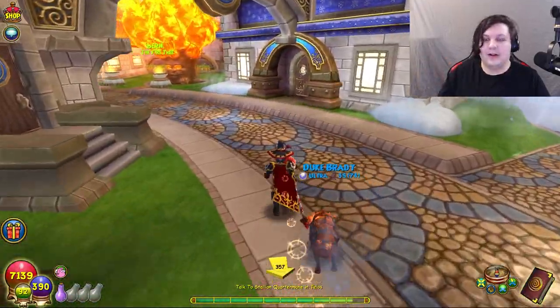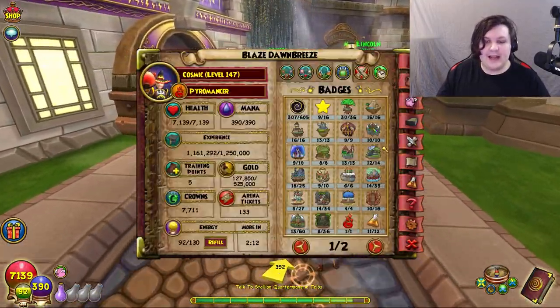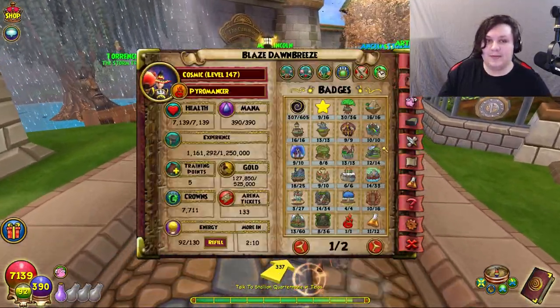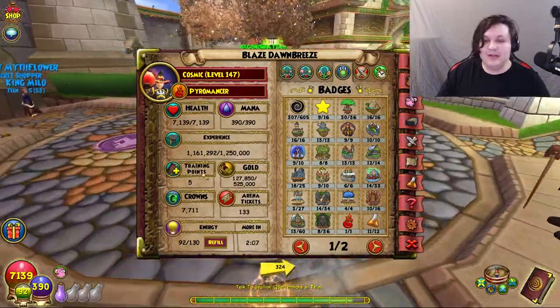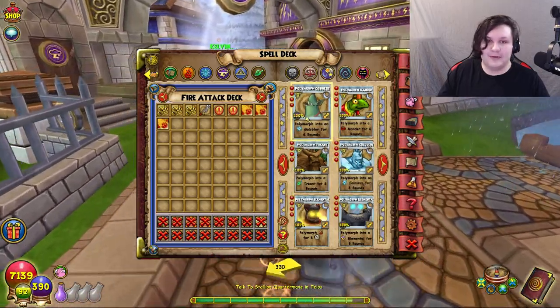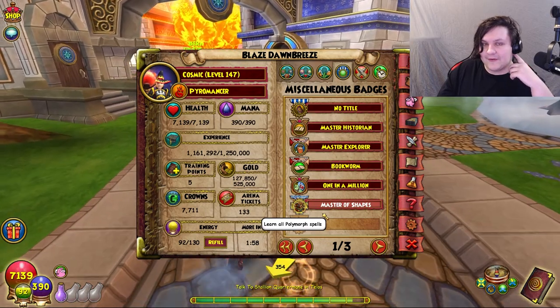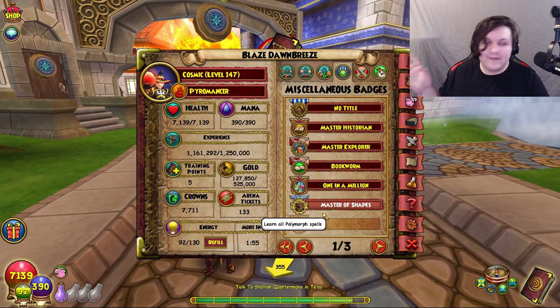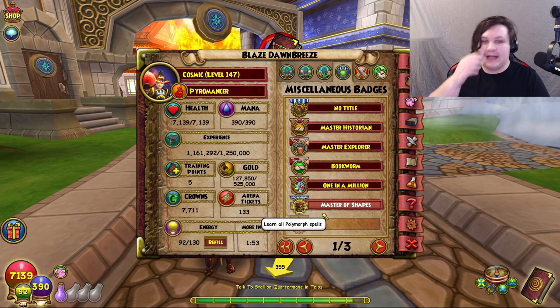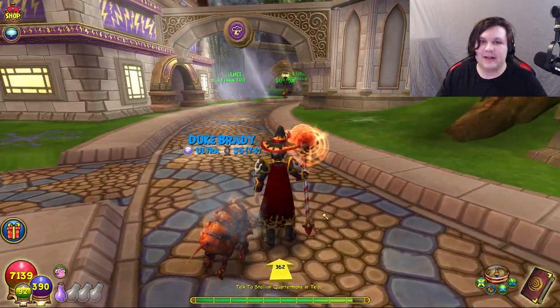I have an excess amount of training points — I always have and always will. You may see that I only have five left, and that's because I have all the polymorph spells for the Master of Shapes badge. After following this guide you'll probably have around 15-20 left over if you're a really high level. I'm going to divide this into sections.